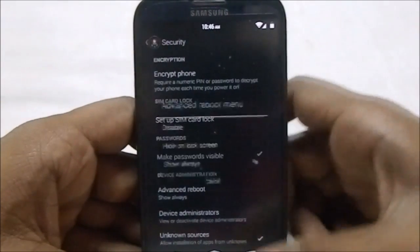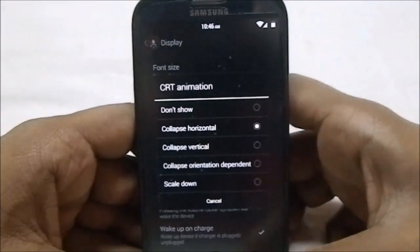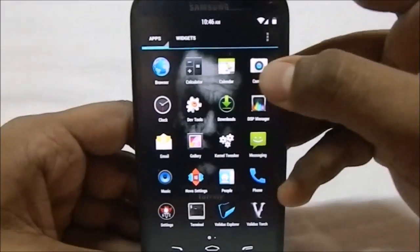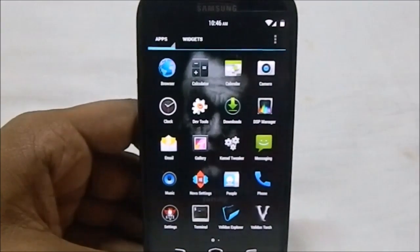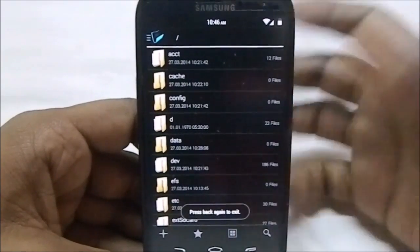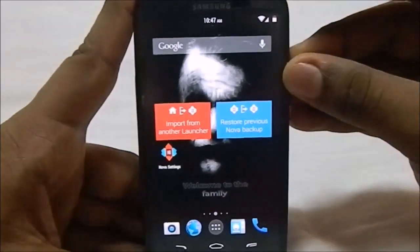Advanced reboot has to be enabled from the security option. In display settings you have the usual options like CRT animations and scale-down failed animations. In the apps section it has the Slim-style camera, which is probably the best available. Other apps include Validus Explorer, a generic file explorer with Validus branding, and Validus Torch, which has a matching theme.